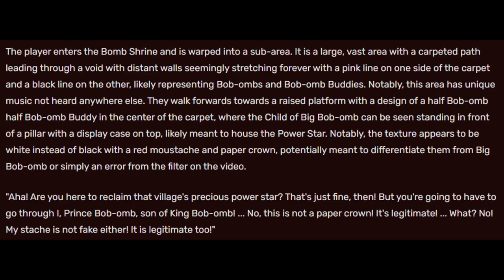Notably, this area has unique music not heard anywhere else. They walk forwards towards a raised platform with the design of a half Bob-omb, half Bob-omb Buddy in the center of the carpet, where the child of Big Bob-omb can be seen standing in front of a pillar with a display case on top, likely meant to house the power star. Notably, the texture appears to be white instead of black, with a red mustache and paper crown — potentially meant to differentiate them from Big Bob-omb, or simply an error from a filter on the video.